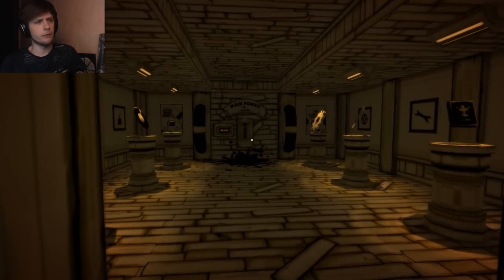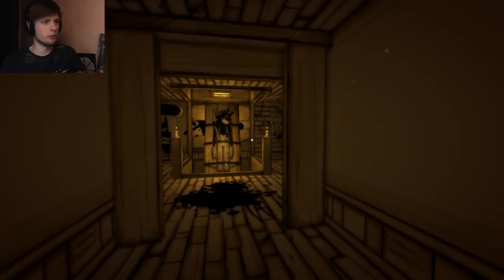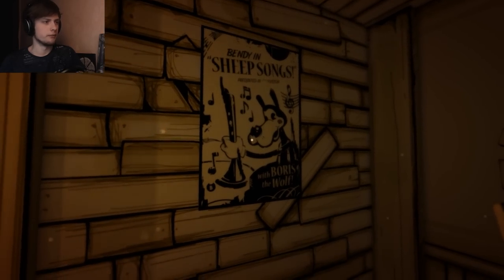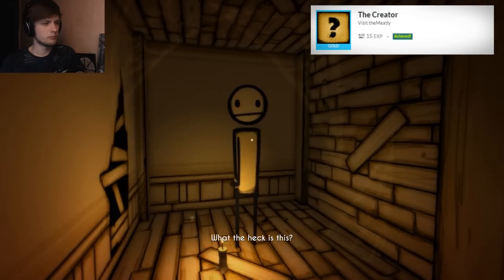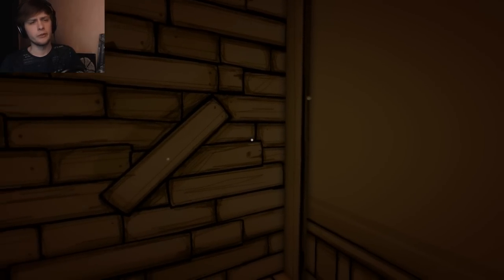You can get the eighth achievement by going to the secret meatler room. When you press down the lever, you go to the Boris room and try to go through the wall which has a Boris poster on it. And now you should have the eighth achievement, which gives you 15 XP.